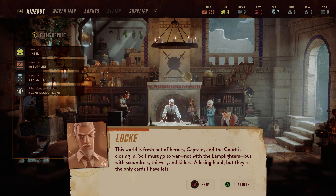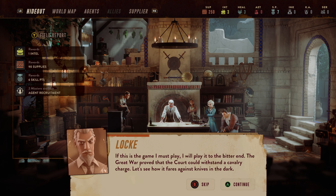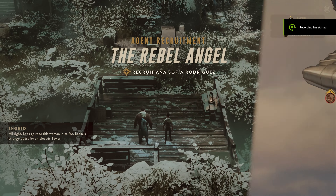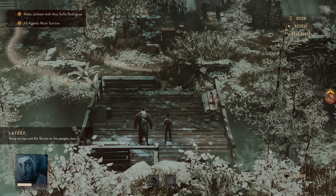A losing hand, but they're the only cards I have left. Oh, this must be some damn good scotch. If this is the game I must play, I will play it to the bitter end. The Great War proved that the court could withstand a cavalry charge — let's see how it fares against knives in the dark. Alright, let's go rope this woman into Mr. Locke's strange quest for an electric tower. Keep an eye out for Stramor's people, too. Steady as she goes.